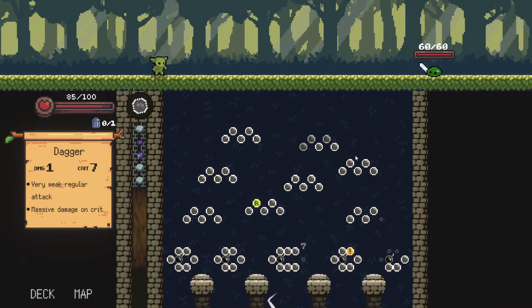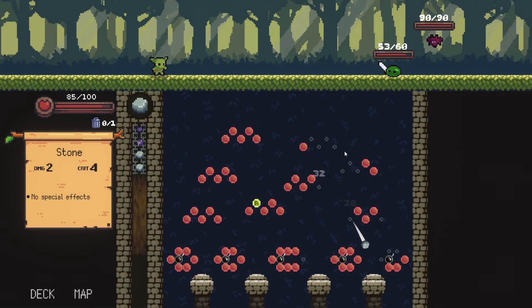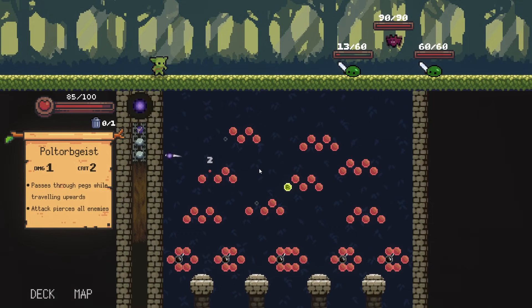We need to hit the crit — a seven just ain't cutting it. My only real complaint about the game is the cursor showing where the ball is hitting can be wacky. Like right now it looks like this is going to go straight down and hit those pegs — it will 100% hit this. I don't like that because it makes it really hard to tell where you're hitting.